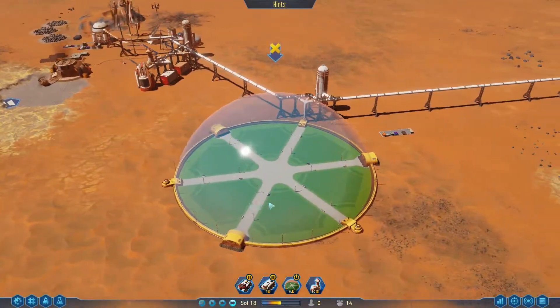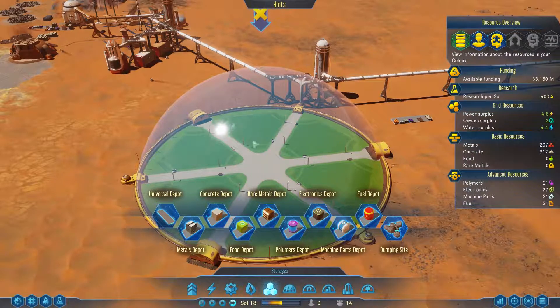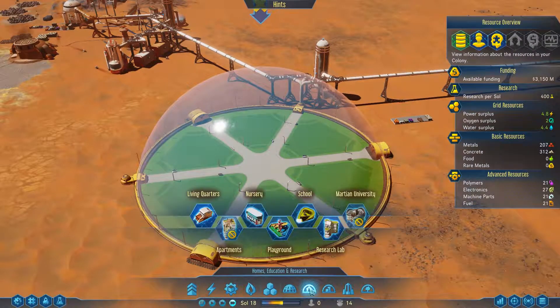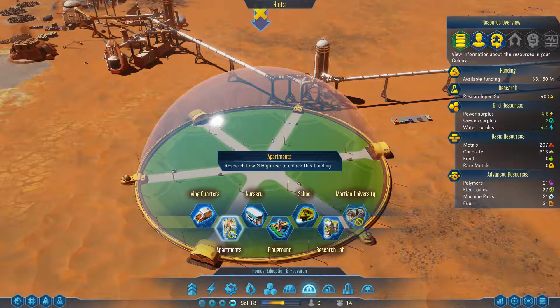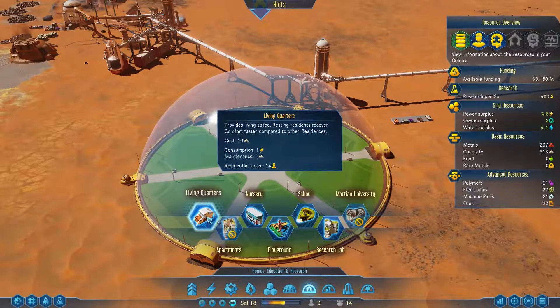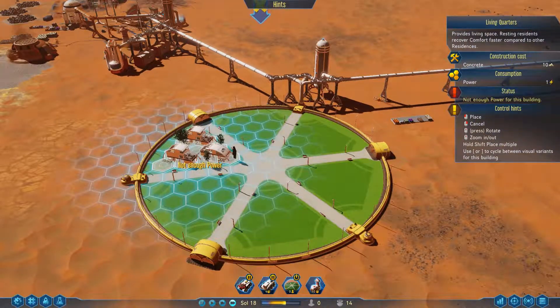It is time, ladies and gentlemen, to start to build out the individual pieces of our dome. Let's get things moving here. Homes - what do we have? Ooh, Low G. Let's do living quarters just like this.